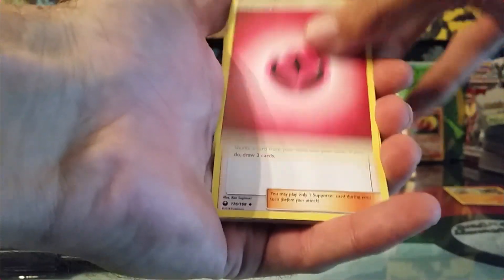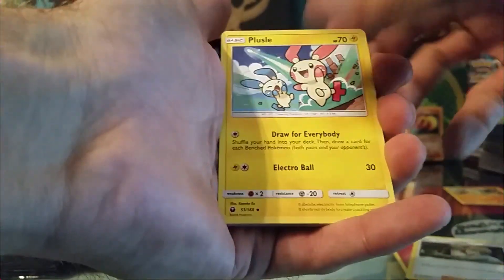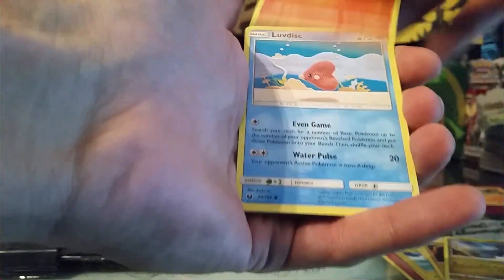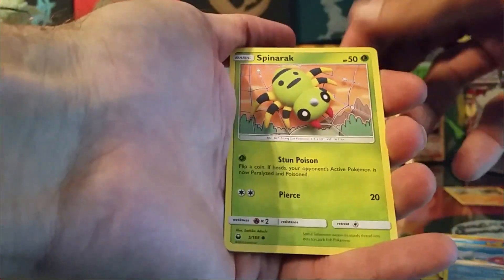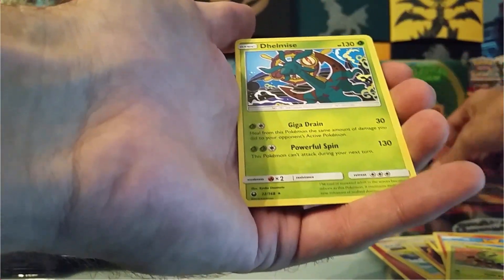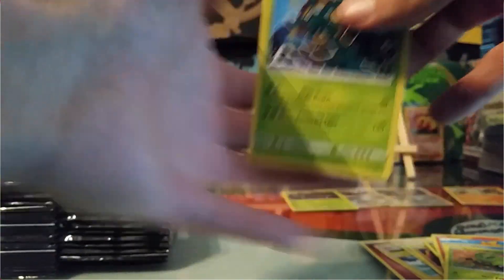So we have a Fairy Energy, Bill's Maintenance, Puzzle, Pelipper, Faultoy, Bagon, Torchic, Love Disc, Spinarac, a Reverse Metagross, and a non-holo rare Dumb Eyes.